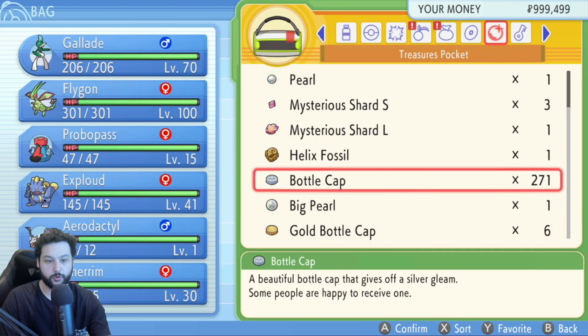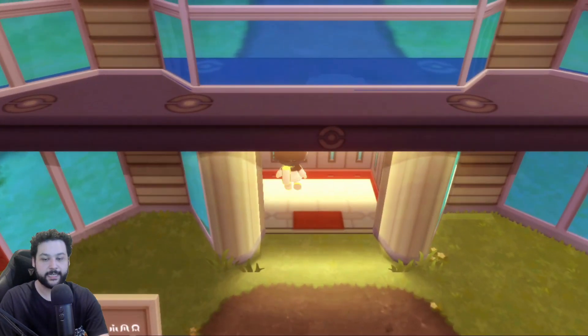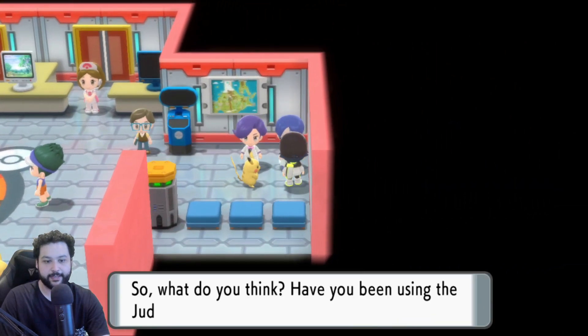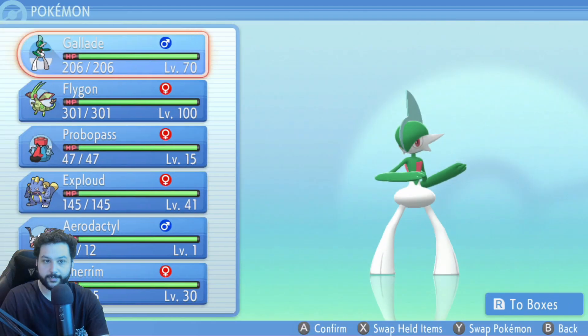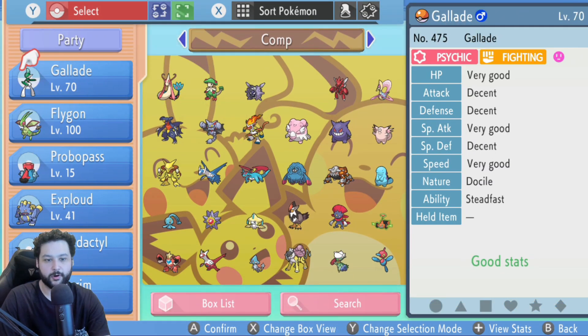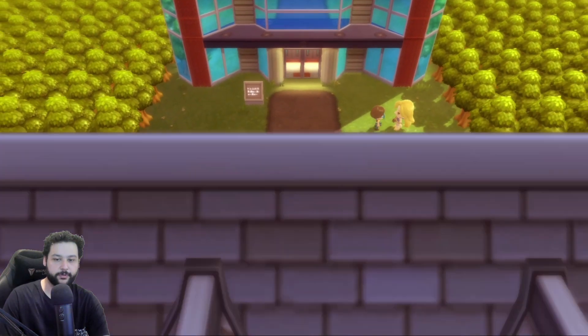Legitimate bottle caps do work right now, so once you have at least one you can do this. If you want to use the Judge function to see the different IV stats on your Pokémon, you can get it by going to the back of the Battle Area and talking to the guy in the right corner. Also important: your level 100 Pokémon should be second in your party, and the Pokémon you want to get perfect IVs — the one that's not level 100 — should be first.